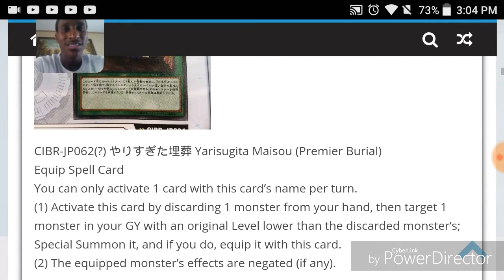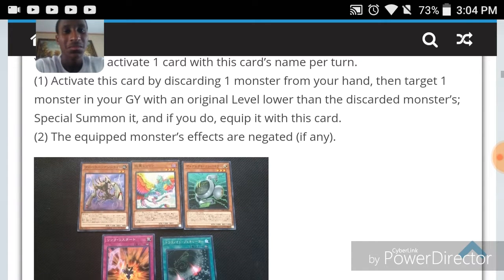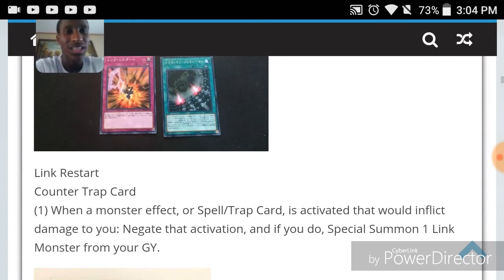Link Restart is a counter trap. When a monster effect or a spell/trap card is activated that would inflict damage to you, negate it, and if you do, special summon one link monster from your graveyard. That's actually good — that's a three-of for link monsters, that's really good.